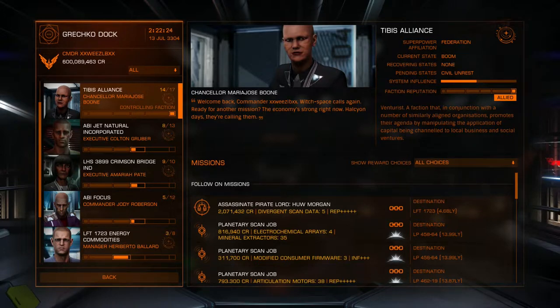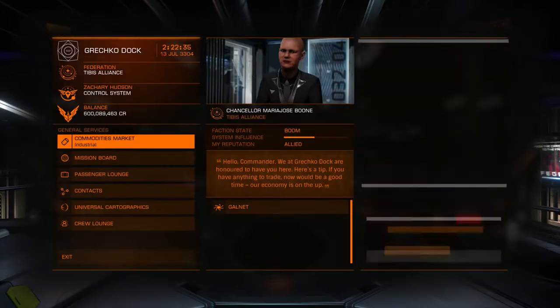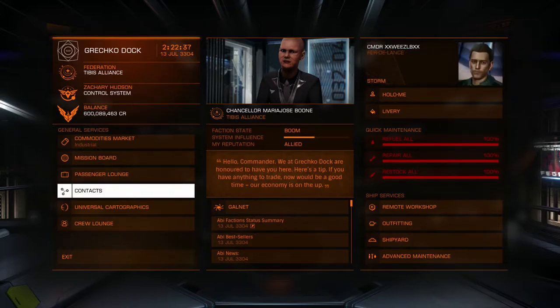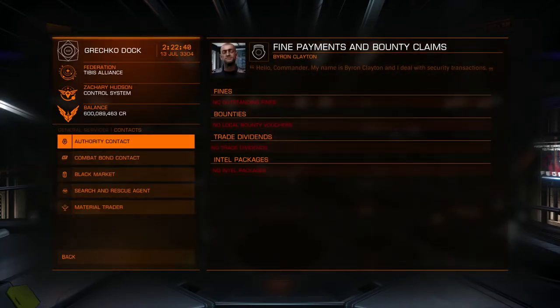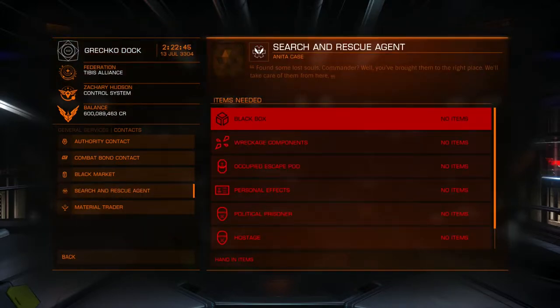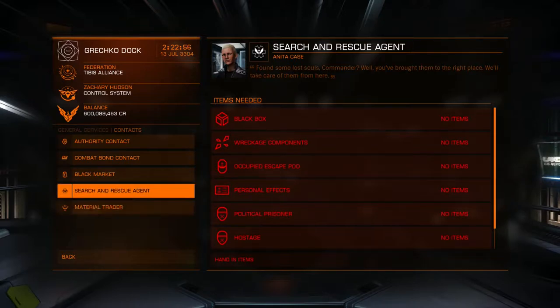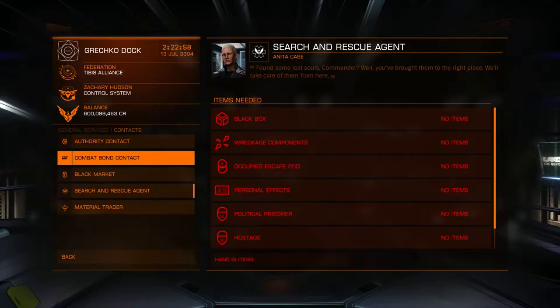The faction at the top of the list is the one in control of the station. If I wanted to help Tibbets Alliance, I wouldn't just have to do missions — I could also do trade, go to contacts, hand in bounties, and do search and rescue. I'm not too sure if material trading counts towards influence for the controlling faction — I don't think it does, but I could be wrong.